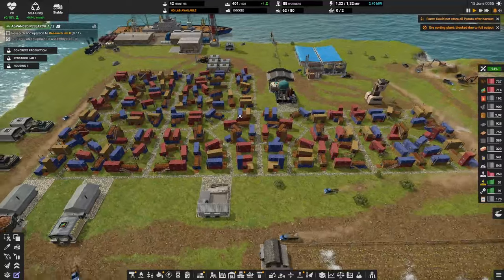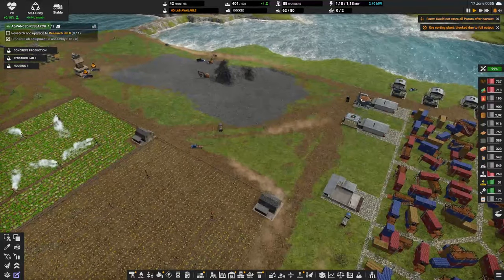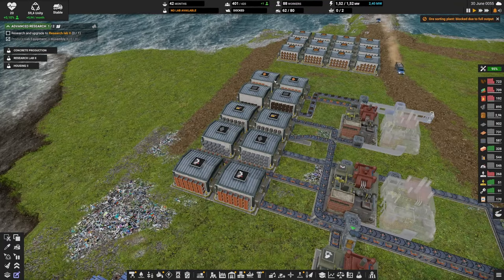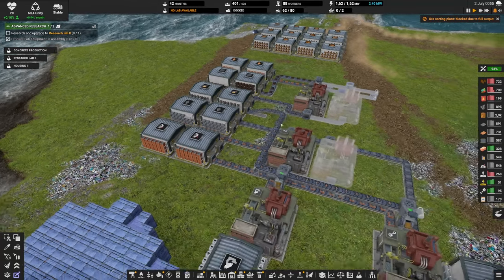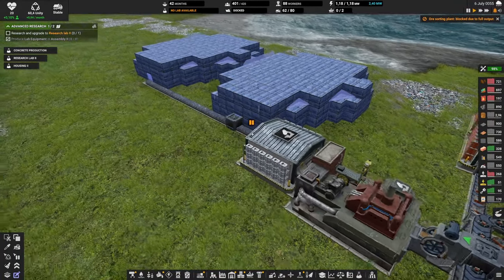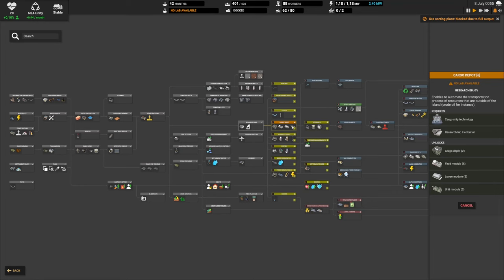We also continued to expand our population — we are now more than 400 people with potatoes and vegetables. Last but not least, we started a mini bus with the basic resources. We're going to take things like copper, rubber, and iron to make our vehicle parts. And also now in this episode, we're going to start with lab equipment level one.